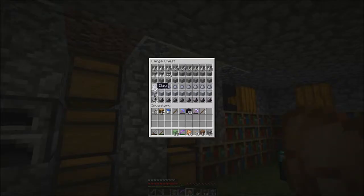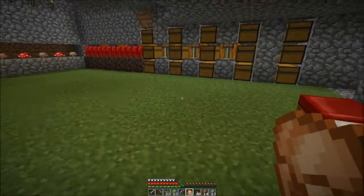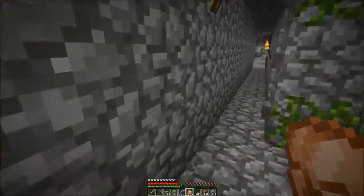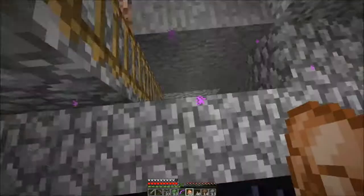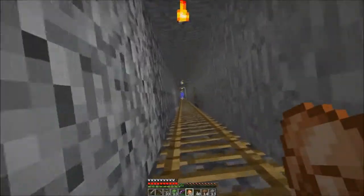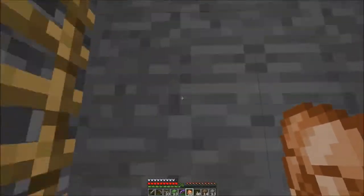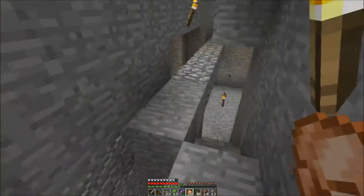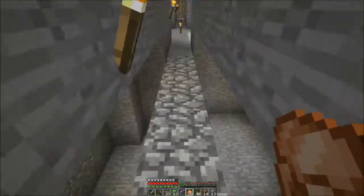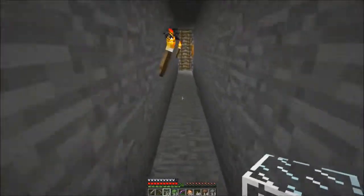We got some clay too — we're gonna have to play with the clay stuff. I got a bunch of glass, obsidian. So there's the rail cart tracks that go down to that little hunting blind thing, and then this is like a chaotic branch mine.